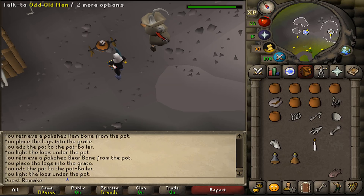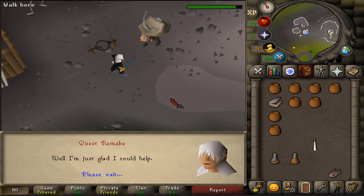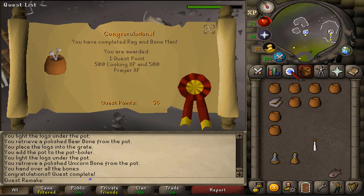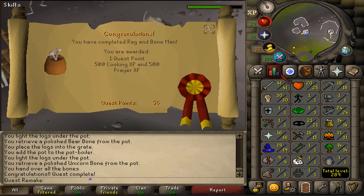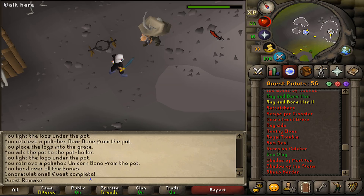That was the final one. Let's grab the pot and talk to the Odd Old Man to complete our quest. Congratulations, you have completed Rag and Bone Man! You are awarded with 1 quest point, 500 cooking and prayer experience, and you have now also unlocked the second quest in the series, Rag and Bone Man number 2.